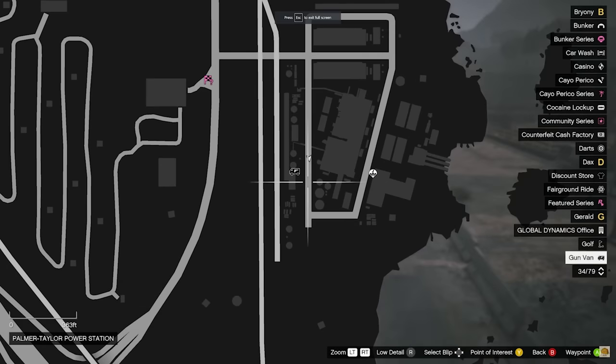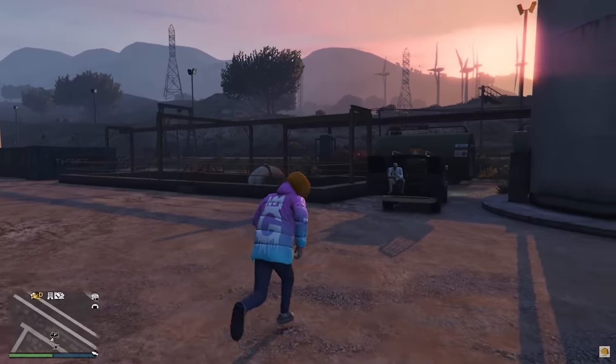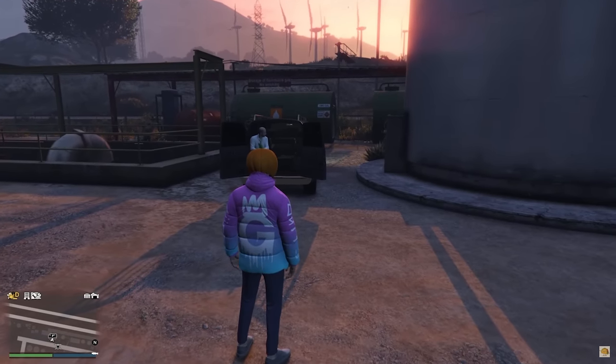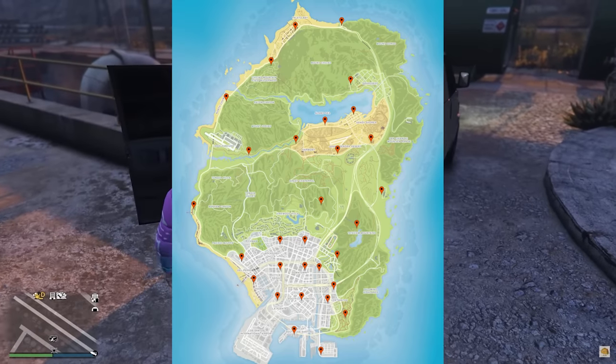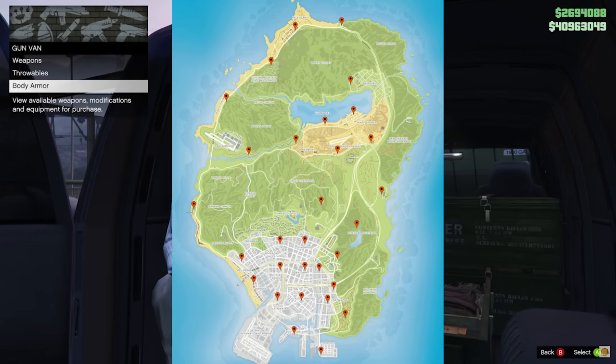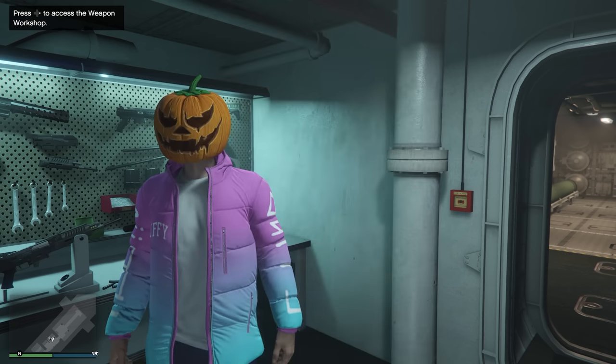As for the gun van, it does move around daily. I'll throw up a map on screen right now so you can see all the possible spawn locations. If it's not in the location I originally showed, it will be somewhere around the map in one of these spots. So if you can't find it, just head over to these locations and it could be in one of them.